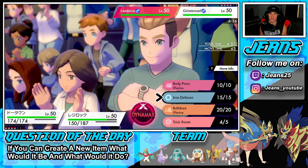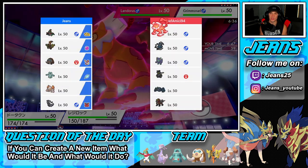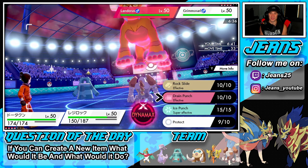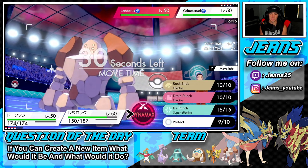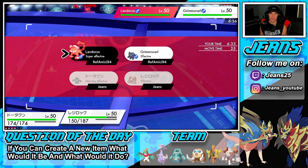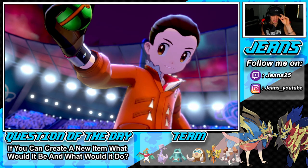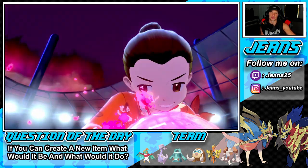I'll Iron Defense on Bronzong since there are a few physical attackers and let's see what he's got in the back — oh, he's almost all physical! I'm Dynamaxed though. Rock slide isn't super effective but I still dropped the hailstorm. I think I have to do some damage this turn. It's a Special Defense boost for him but we're all physical here, so that Special Defense boost isn't doing anything.